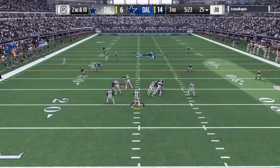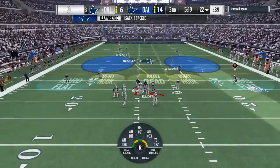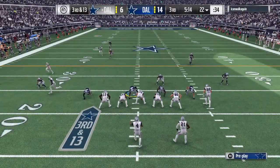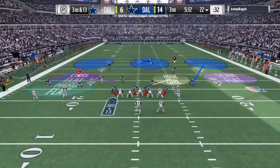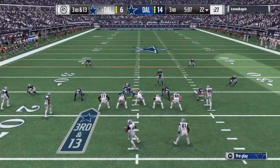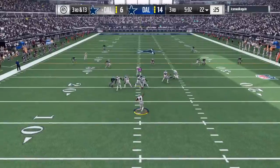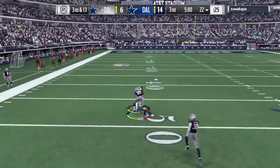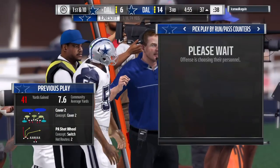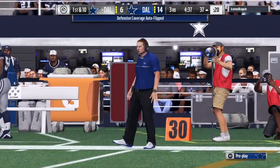Prescott has to throw this time — he's got time — and he will go down. A Cowboys sack — Demarcus Lawrence — able to use that strength and get him for a loss of two. Off play action to Elliott, here's Prescott — oh, this is taken in, it's complete, and all the way down to the 37! It's a big play there on third down — 41 yards.